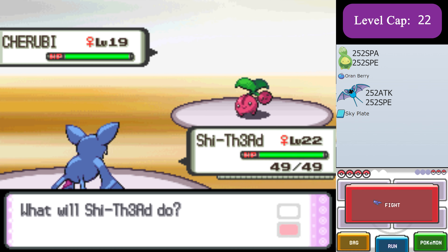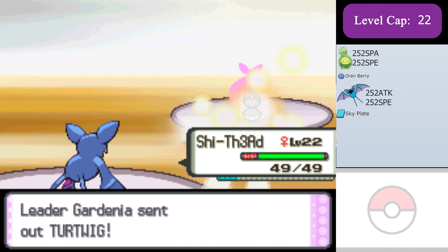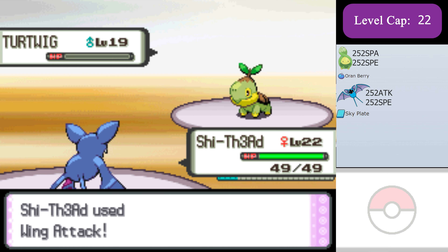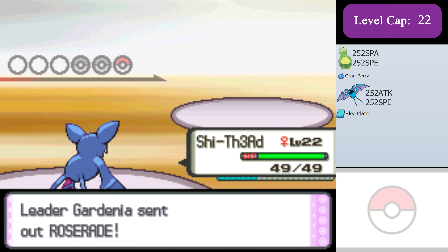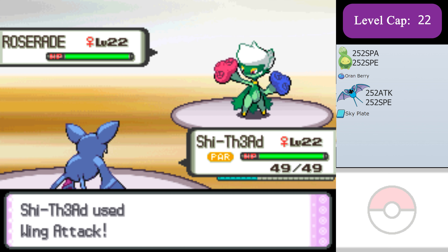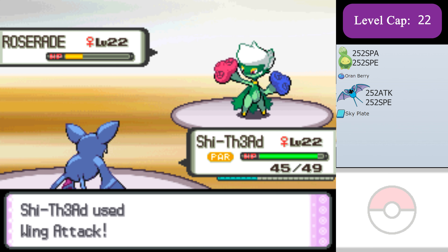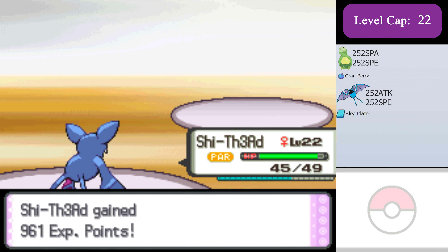Now for Gardenia. I can sweep her entire team with max attack, max speed Zubat with a Sky Plate to power up its flying type moves. Since Zubat quad resists all of Gardenia's grass type moves, he's super safe here and can carry this entire gym battle for you.